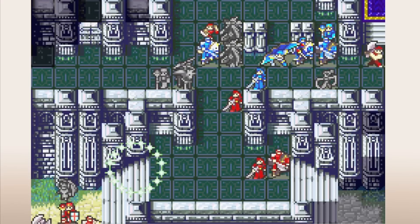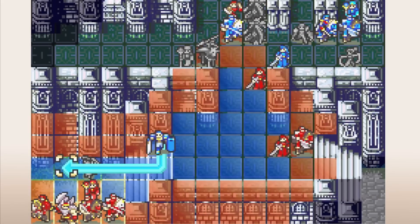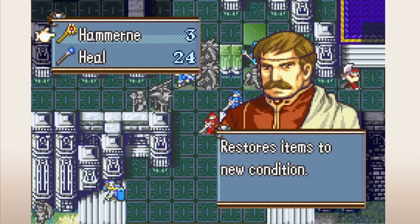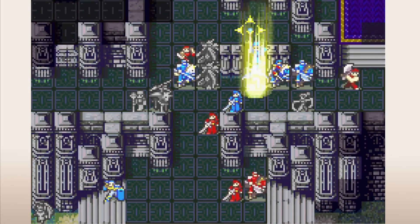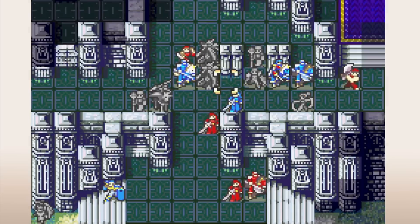Warp has been a staple of Fire Emblem since Chapter 3 of Fire Emblem 1, where Lena joins the army with the first ever Warp staff. Since then, Warp has appeared in most Fire Emblem games in some form or another, but how it's worked has changed pretty heavily from game to game. Let's look at how Warp has changed and how each iteration has had a different effect on the design of the game it's in, and then I'll talk about what I think Warp is good for and when I don't like it.